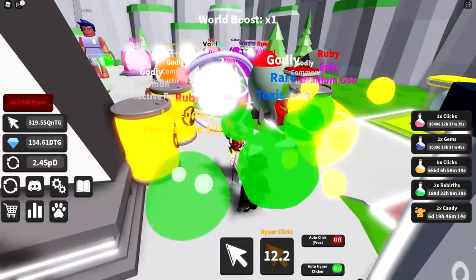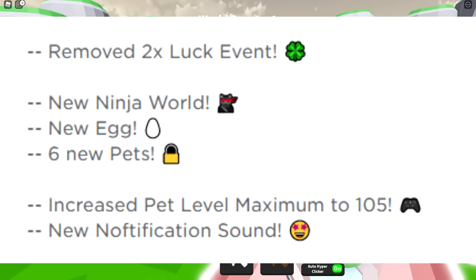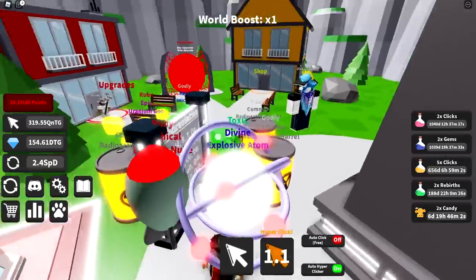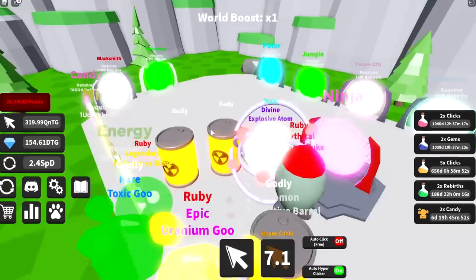The update for this game — let me check real quick. Remove times to luck event, there's a new ninja world, a new ninja egg, six new pets, increased pet max level to 105, and a new notification sound. I usually play with the game sound off though, so I won't really hear that.